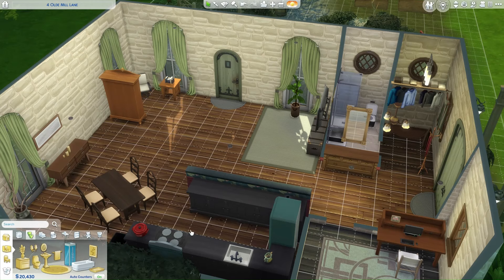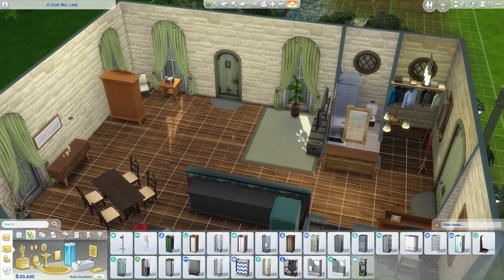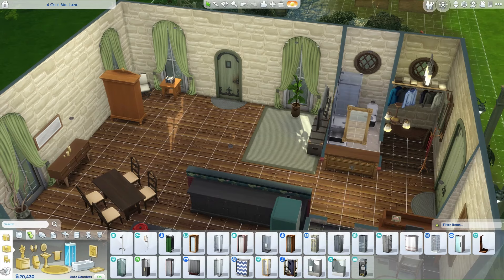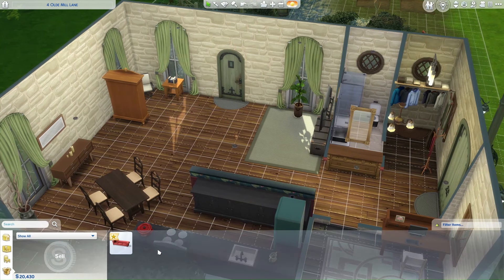But wait, there's more! The Household Inventory isn't just about your everyday items. Career rewards also have a special spot in this inventory haven. Let's say you've climbed to the ranks of level 7 in the Scientist career — you'll automatically find the corresponding career rewards securely nestled in your Household Inventory.